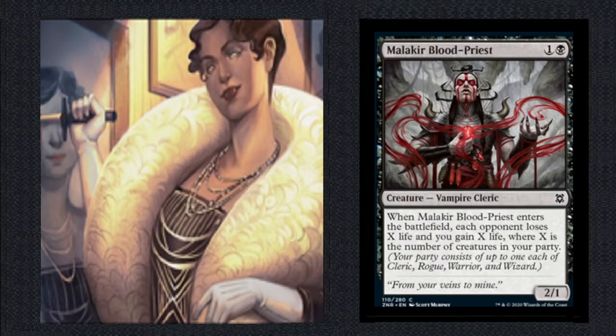Obviously we want to run vampires — in the 10 to 15 range, and we want them cheap. I've got Malakir Blood Priest as my highlight, because not only is it cheap, but it gains us some life and lowers our opponents' life total a little bit. Vampire creature cards are not the only way to trigger Evelyn, though.